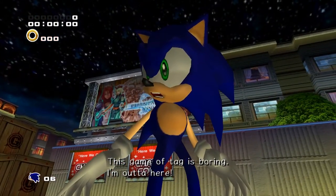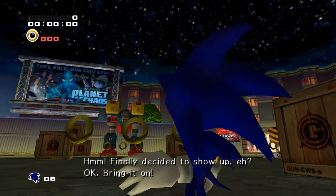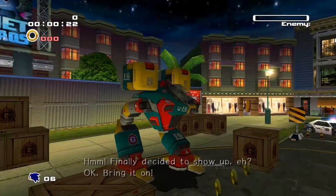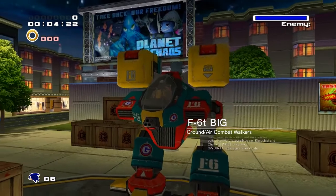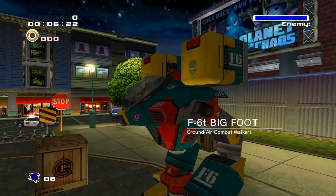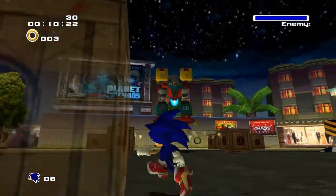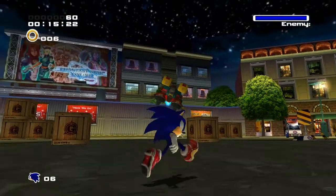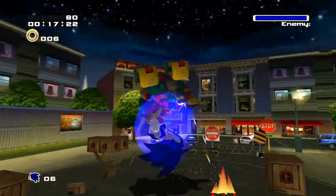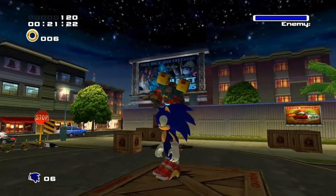This game of tag is boring, I'm out of here. Finally decided to show up, eh? Okay, bring it on! Firetrooper Bigfoot reporting to Headquarters, intruder has been located. Copy that. Alright, welcome to the Bigfoot boss fight. You'll notice in the background there's some easter eggs - you've got Chao in the background and what looks like a Planet of the Apes reference. To defeat Bigfoot, all you need to do is hit him in the cockpit three times. You've got boxes to help you get there.